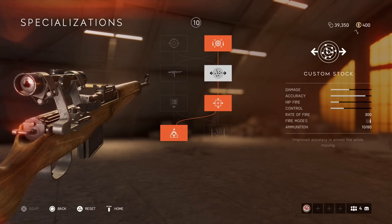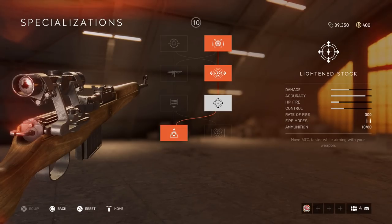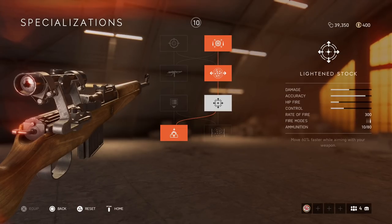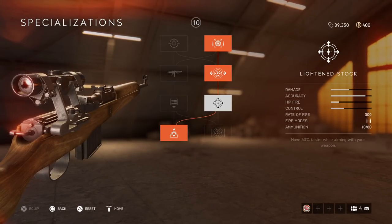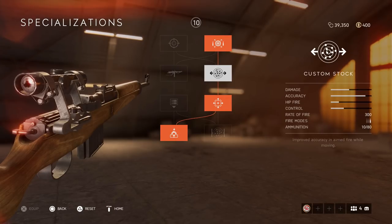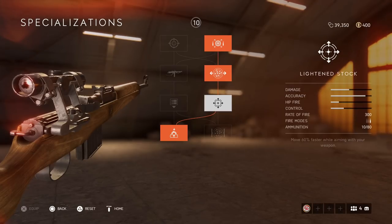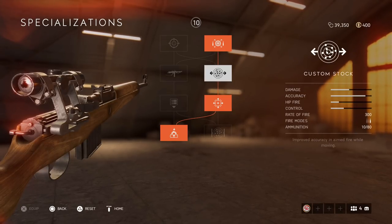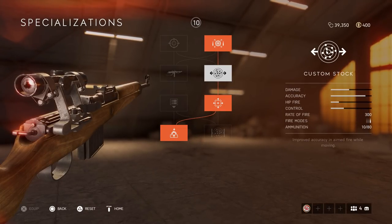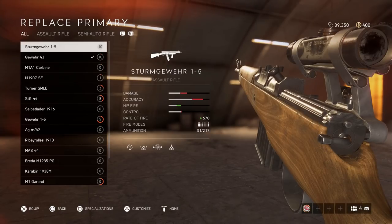Lightened Stock, Custom Stock, and High Velocity Bullets are all made to play a little bit more passive — to pre-aim around corners and play slower. This will allow you to win a lot of gunfights because pre-aiming with Lightened Stock and Custom Stock is a really overpowered combo. If you're a slower player, definitely take these two specializations, because pre-aiming is really overpowered, especially when you only have one heal.